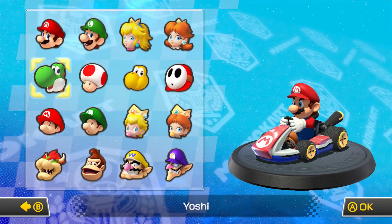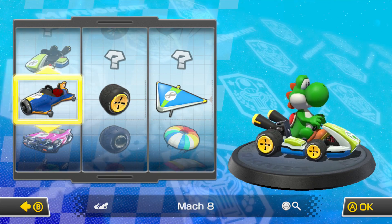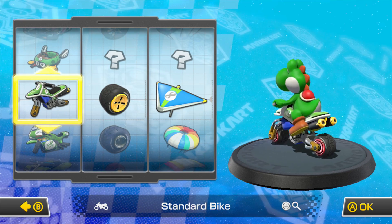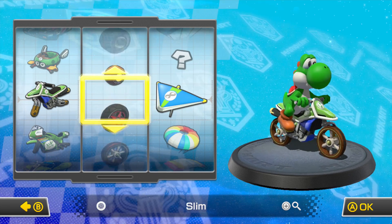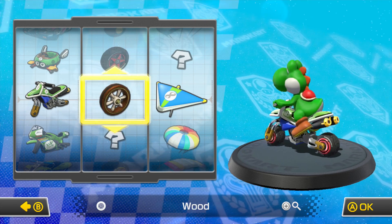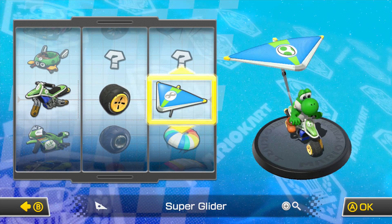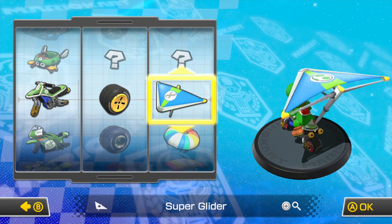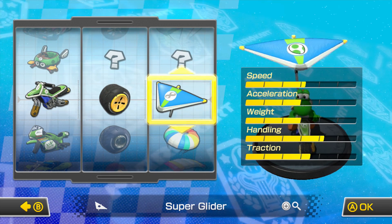So let's start with the main man, Yoshi. I really like Yoshi, but I'll try to choose different characters throughout the races. This is what I'd recommend for someone just starting the game. I can't find the wheels I usually use - maybe they're not unlocked yet - so I'll just use standard for now, and the super glider definitely. If you press the start button or the plus button, you can see your stats.